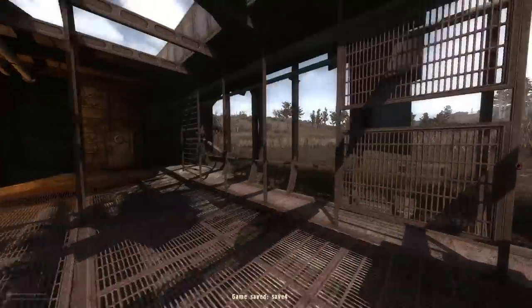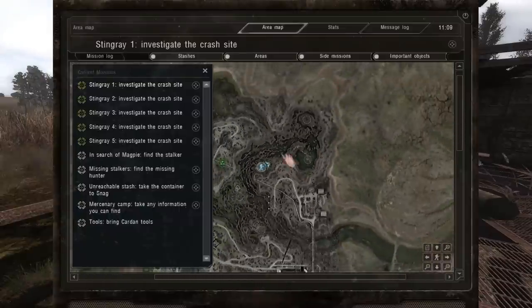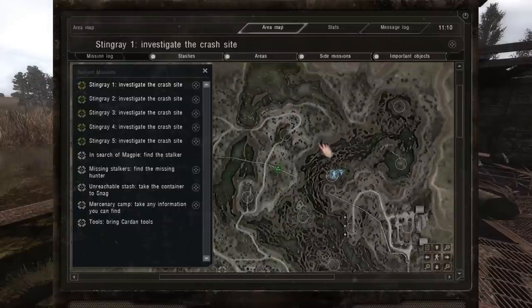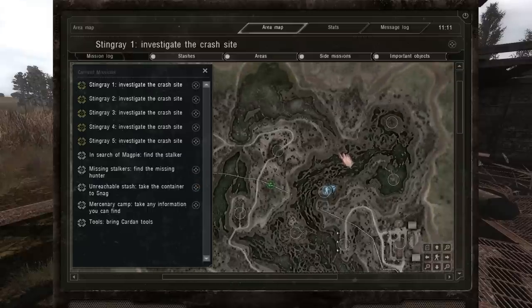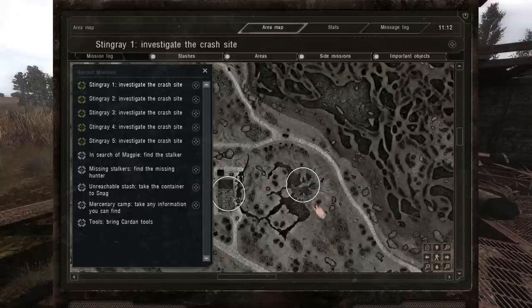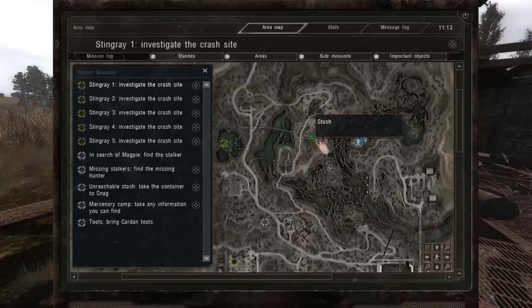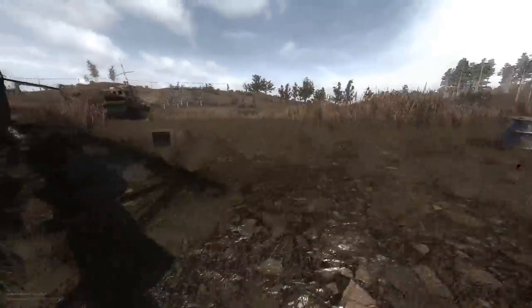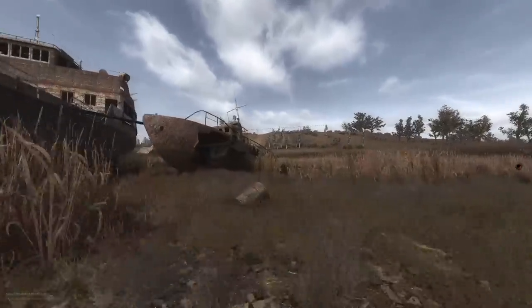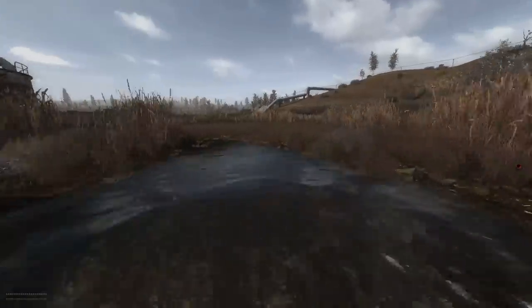I really need a radiation suit so, so, so badly. Where to next? We could do the bloodsucker quest — that'd be fun. We can do the container quest. You know what, let's go for the stash, because I really need materials after everything I just spent trying to stop myself from dying. Because now I have no medkits. Thank you, thank you, thank you.